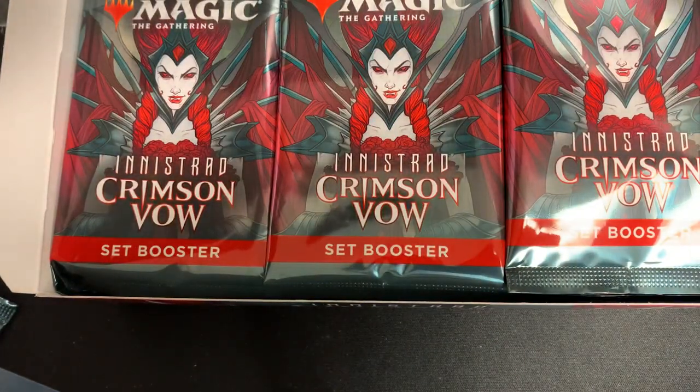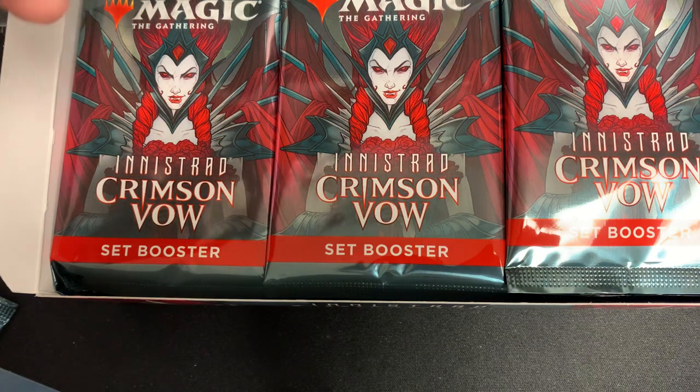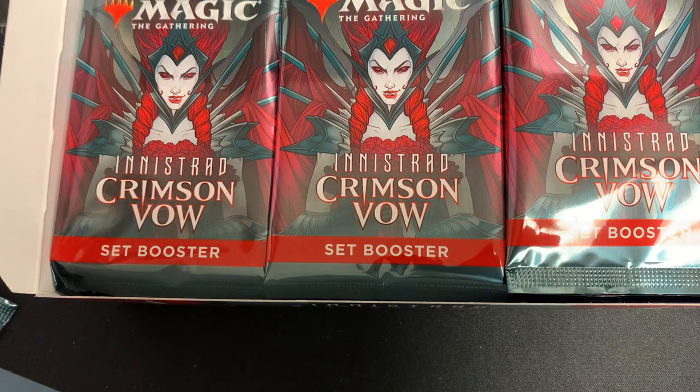Reclusive Taxidermist gets plus three, plus two as long as there are four or more creature cards in your graveyard. This is a Human Druid — Quincy Harker, Reclusive Taxidermist. That's a cool card. That's the box topper!